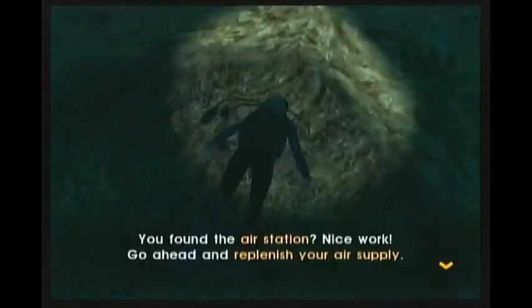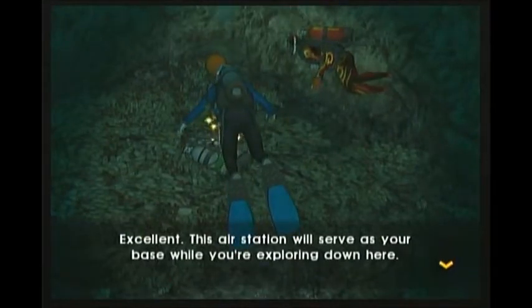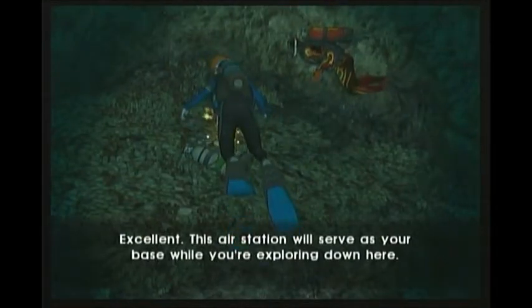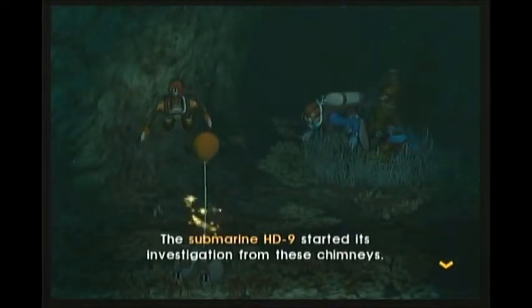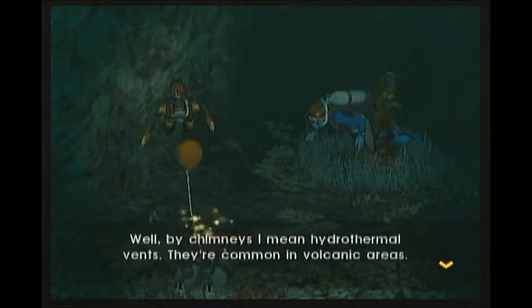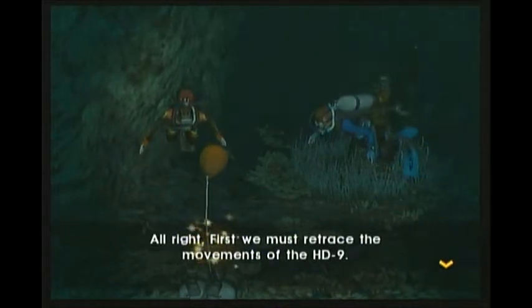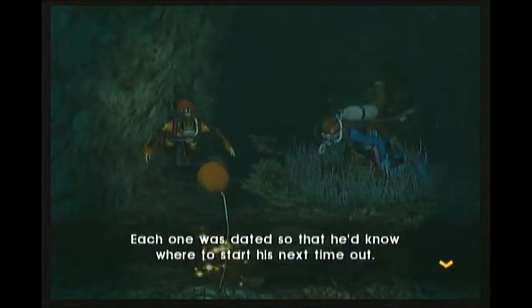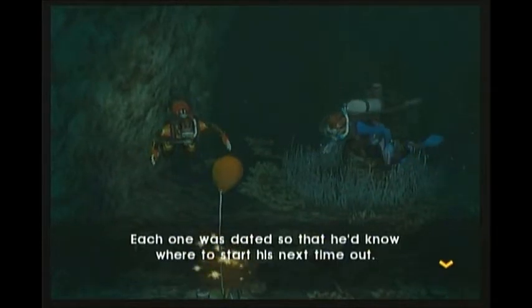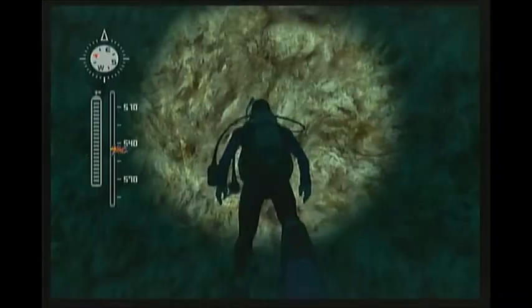Okay, we're back — we finally found the air station. Your air tank is now full. Excellent. This air station will serve as your base while you're exploring down here. You should return here to refuel your tank as soon as your air starts to run low. The submarine HD9 started its investigation from these chimneys — by chimneys I mean hydrothermal vents, they're common in volcanic areas. First we must retrace the movements of the HD9. When Matthias worked underwater, he kept track of where he'd been by marking the area with metal plaques, each dated so he'd know where to start next time. Use your multi-sensor to search for metallic objects on the crevice floor.